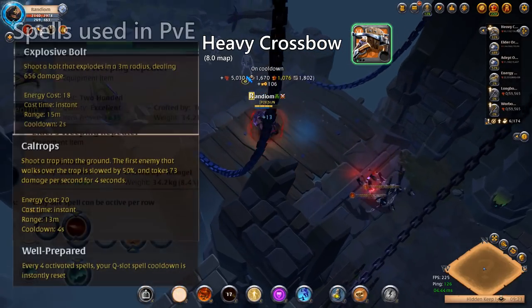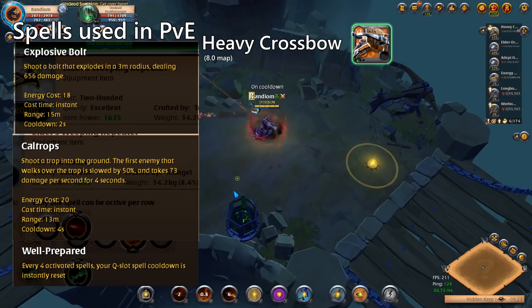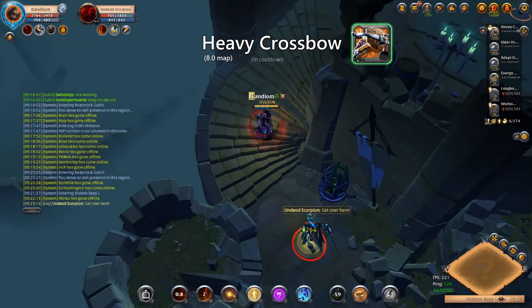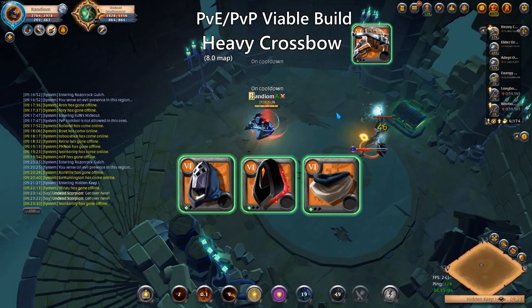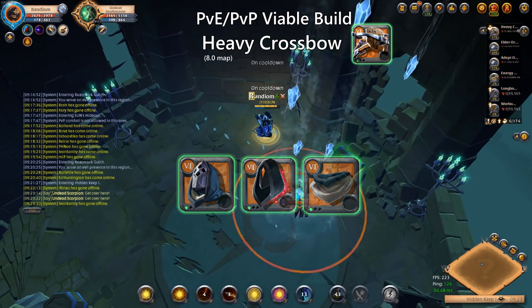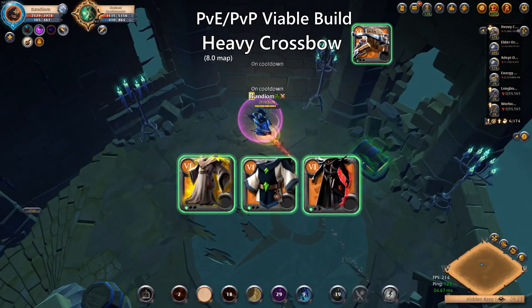The PvE build I have used myself is similar to the Light Crossbow's PvE build mentioned earlier. The main difference is that we cannot utilize an offhand for more damage since the weapon is two-handed. For the headpiece, we can choose between the Scholar Cowl, Mage Cowl, or the Cultist Cowl, depending on if you want higher DPS on bosses or if you want to reset your energy once in a while. For the chest piece, we can choose between the Druid, Cleric, or Cultist Robe.